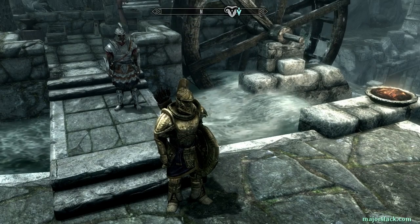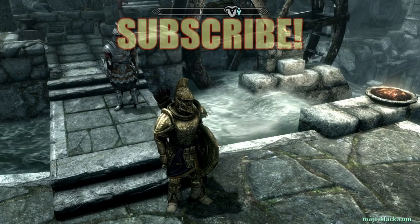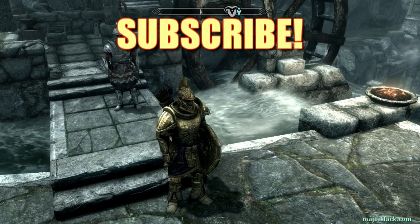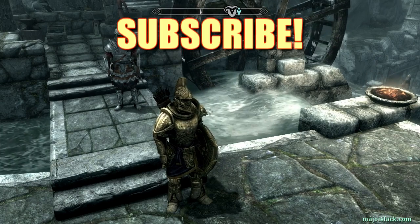That's how to get a complete set of Dwarven armor at level 1 and get an armor rating of 119 right off the bat. Thank you all very much for watching. If you thought this video was remotely entertaining and informative, please subscribe to my channel. I'm going to be doing a lot more Skyrim videos, starting off with a big batch of how-to videos and then moving on to a walkthrough later on.